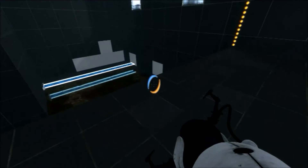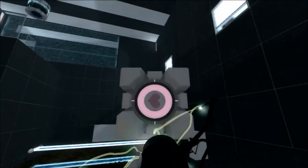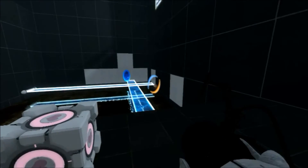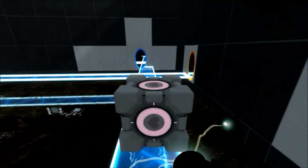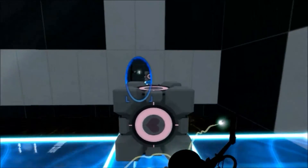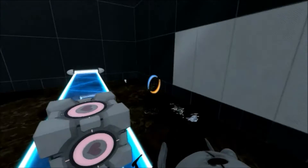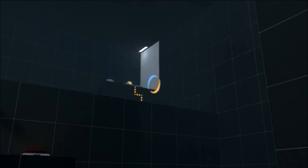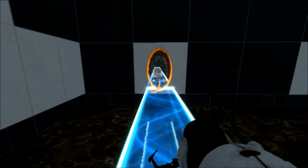Looks like we just have to do the same thing with this beast over here. Place you there. Whoops. There we go. Jump on down. Good thing about using the cube over the sphere — they won't move whenever you place them down. That's because I'm sure they're going to grow legs or something.